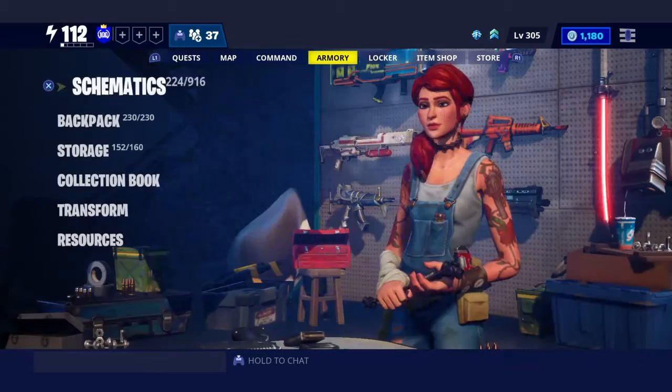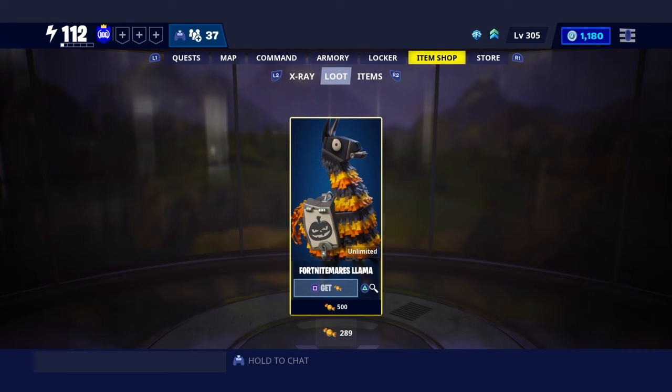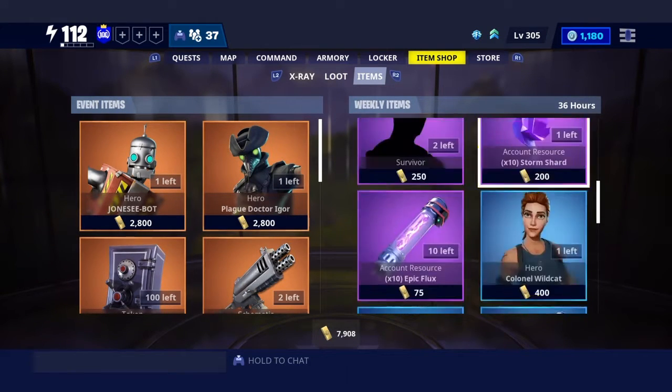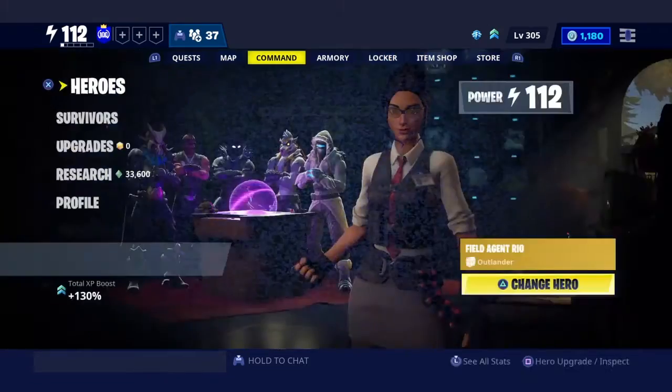They have the Storm King back here — you can do level 100 or level 116. They also updated the llama, they call it the Fort Nightmare Llama, so you'll be able to get the troll llamas out of there and get your Grave Digger.